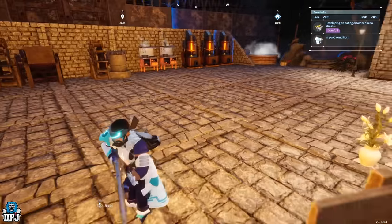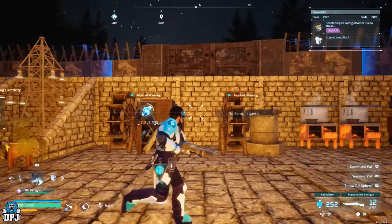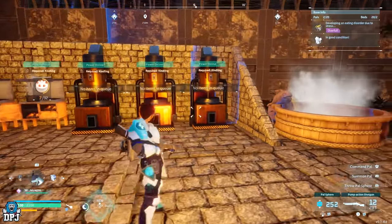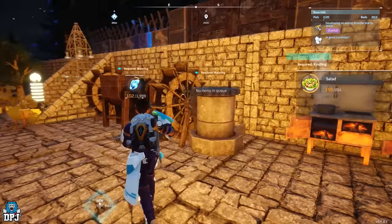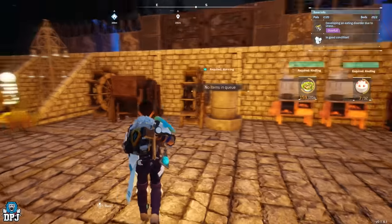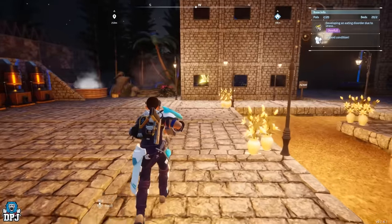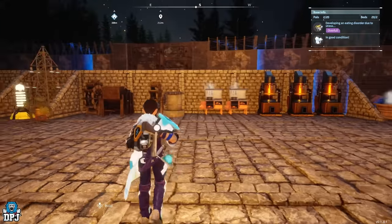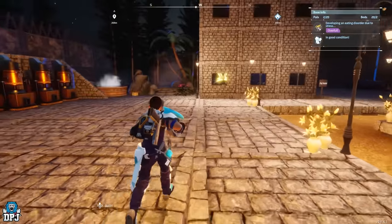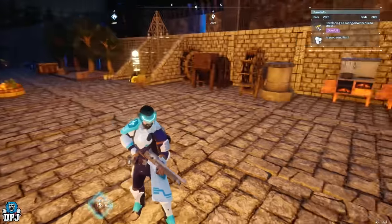Here we have probably the biggest empty space in my base. We have the crusher powered by Watering pals, the mill powered by Watering pals, my cookers, and my forges. The best power for forging is Jormuntide Ignis — the best power for Watering is Jormuntide. These pals are too big; they get caught on absolutely everything. This space is primarily for them so they can do what they need to do without getting stuck on stupid little things.